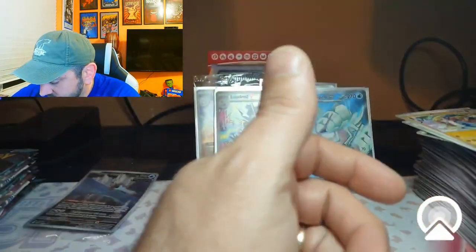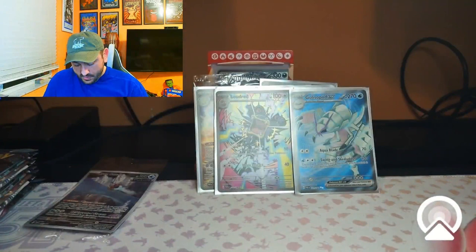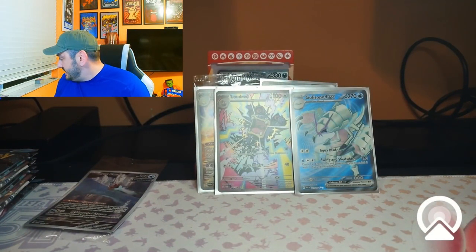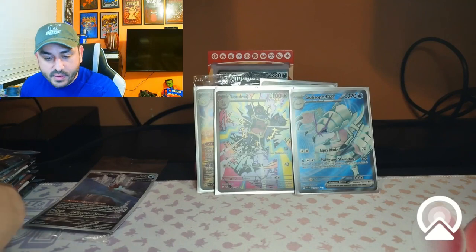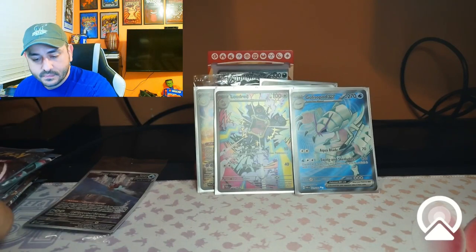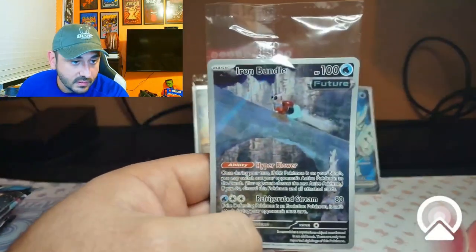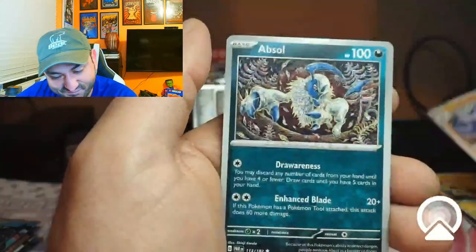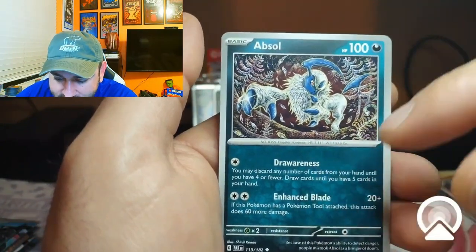That was the last of the booster bundles. Now we're moving into the last three ETBs. This will be nine packs from one of the normal ETBs — one of the $50 ones from the store, not Pokemon Center. The promo is Iron Bundle again — you can tell by their print jobs everything's off center. Come on Pokemon Company, get it together.